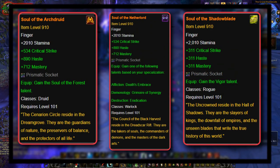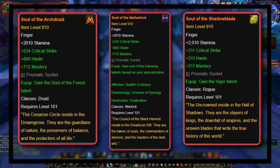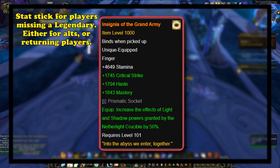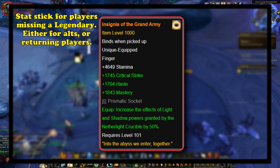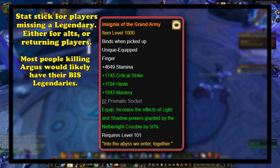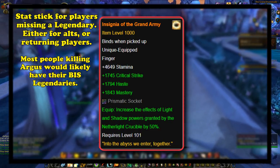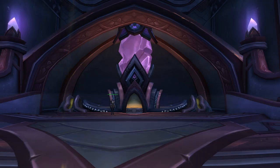Like the Soul of X rings, which were a series of rings for all classes that gave them a specific talent, allowing them to have two talents in one of their talent rows — quite unique, with varying powers from spec to spec. The Insignia of the Grand Army was really just a stat stick by Blizzard for players who were missing a legendary or two, be it from making a new alt or returning to the game after being gone a long time. It was not worth using for the average player, and was heavily RNG-dependent on what actual options you had in the Netherlight Crucible. It was a guaranteed legendary for alts who killed Argus in LFR, at the very least.